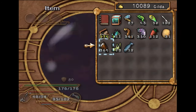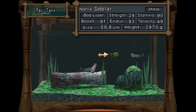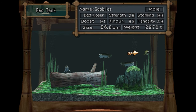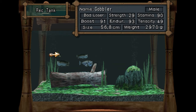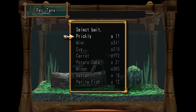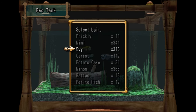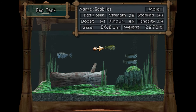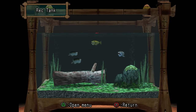All you gotta do is win the Masterclass of the Finny Frenzy. It's not as hard as it seems. All you need is a fish with 90 boost, 90 endurance, and 90 stamina — higher is also fine. You don't actually even need to use the Battle Tank. All you gotta do is feed Mimi, which will increase endurance. You feed Eevee, which will increase stamina. And you feed Minno, which will increase boost.